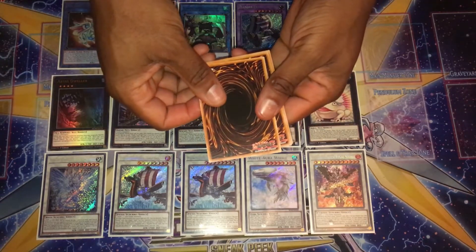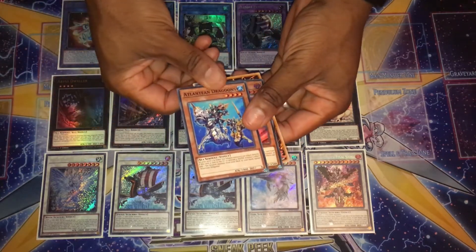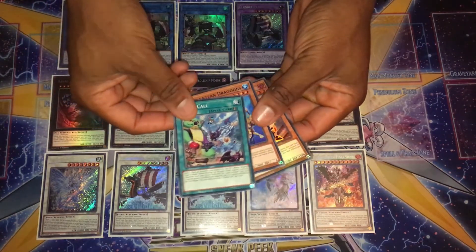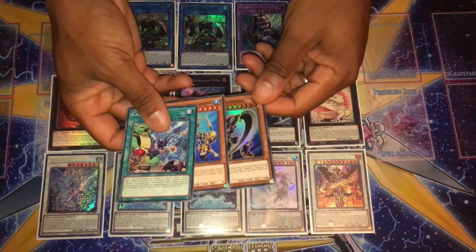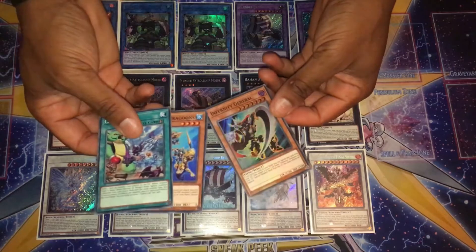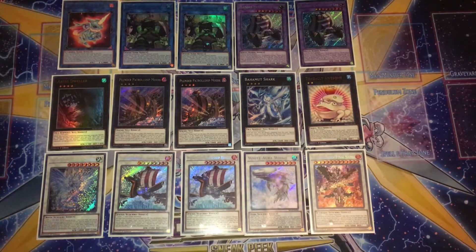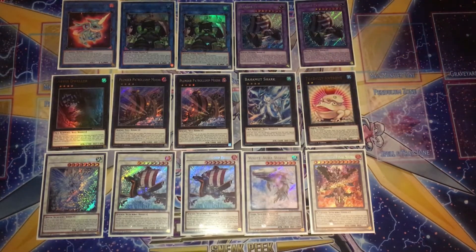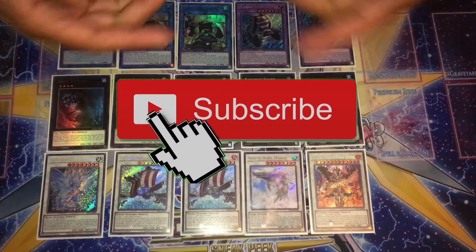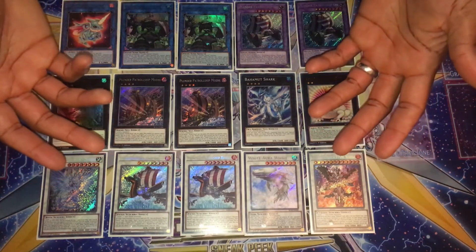Time to open the OTS Tournament Pack 14 — fingers crossed for good pulls. Okay, we got an Infernity General, Atlantean Dragoons, and a Cattle Call. Not the best OTS 14. Infernity General is decent — I'll throw it in my Infernity pile. But it is what it is. Definitely will be engaging in more remote duels, and I might even film some of my games. If you enjoy this content, hit that like button, share, and subscribe — see you on the next video!